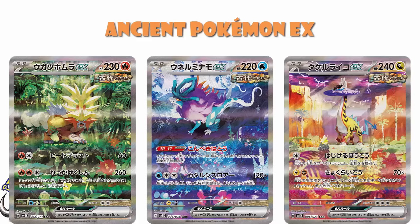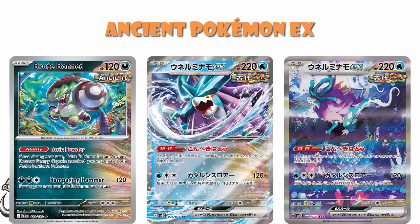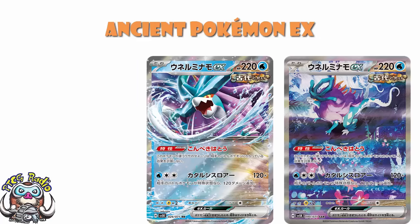So we have a look at Walking Wake very quickly. I don't like it like I like Raging Bolt, but Walking Wake is a very interesting card. It has an ability where damage from this Pokemon's attacks is not affected by any effects on your opponent's active Pokemon — basically, they can't block your damage. Then for three energy, 120, but if your opponent's active is affected by a special condition, it goes up to 240. And obviously, there's the real built-in combo here with Brute Bonnet. They're clearly trying to make you go for Brute Bonnet. It's another Ancient Pokemon, and it's still pretty gosh darn cool.